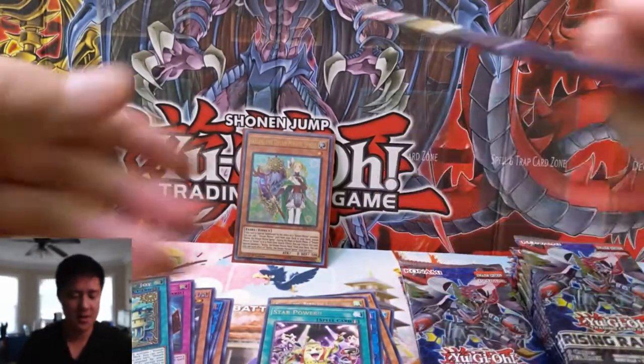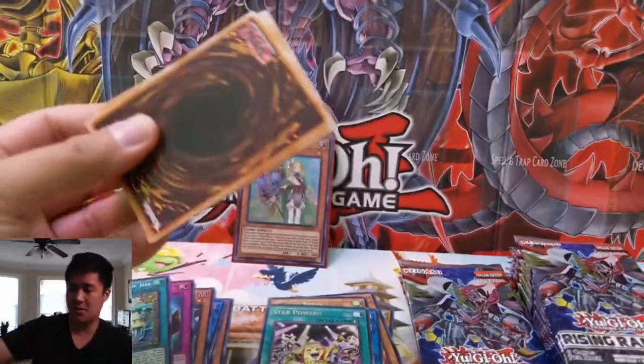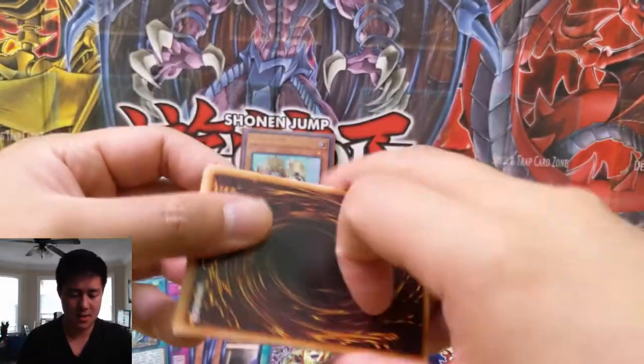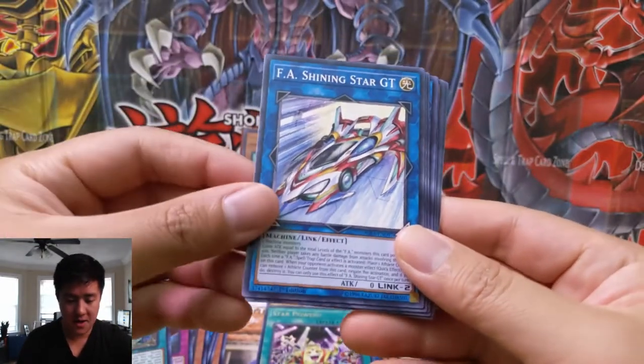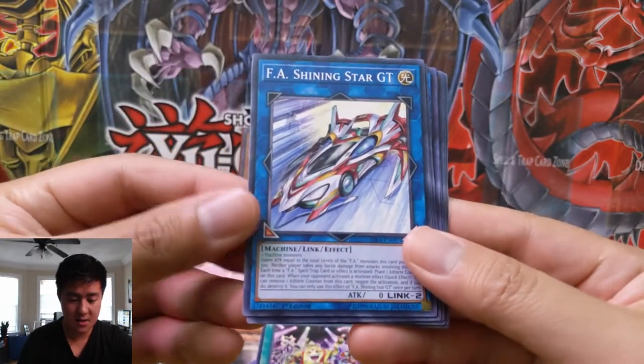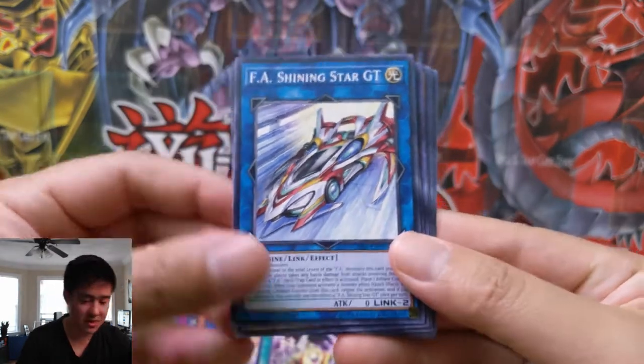DMZ — I know that as Demilitarized Zone. Alright, Defender of the Labyrinth. FA Shining Star GT — that card looks pretty cool, it looks like a car with two airplanes attached to it. That thing must go fast. Return to the Normal — oh yes!